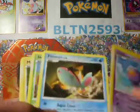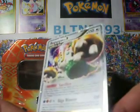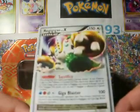Stormfront pack: we got Driftloon, Combi, Finneon, Scorpioride, Magnemite, Scyther, Energy Link, and Electrode. Reverse Electrode, that's cool. Rare — Regigigas Level X! That is really cool, Regigigas X. That is sick.